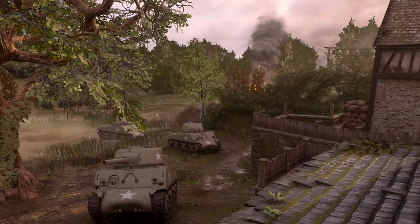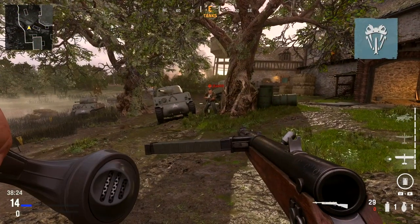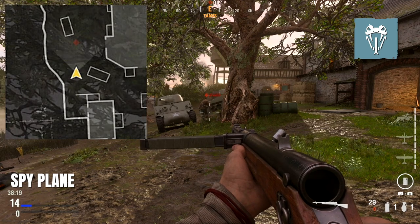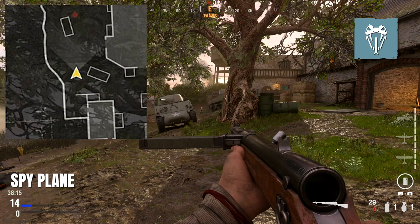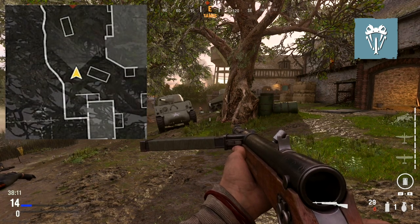We'll begin by testing cold-blooded's effectiveness against killstreaks. Against the surveillance streaks — the spy plane, intel, and local informants — cold-blooded has no effect and you'll show up on the mini-map at all ranges.